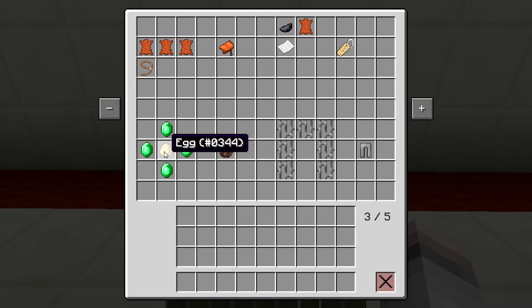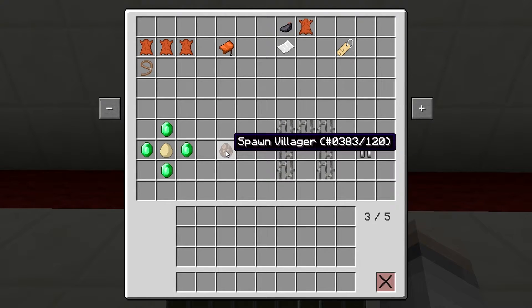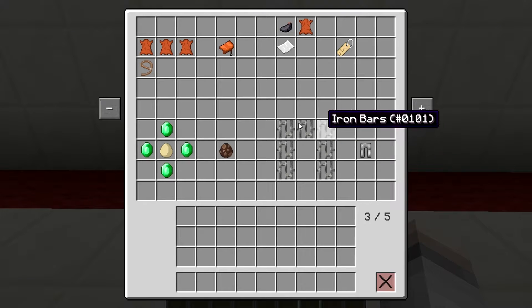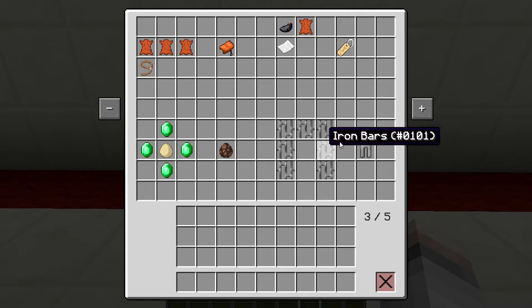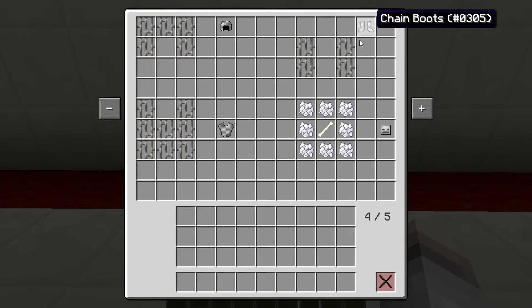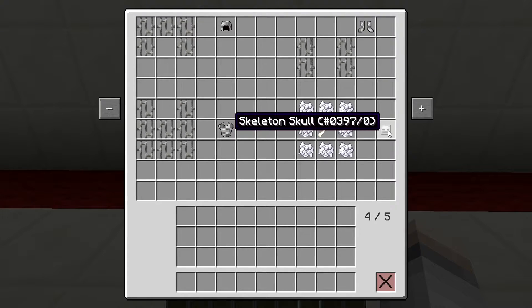You can even spawn your own villagers, so you don't have to walk around to find a village. An egg surrounded by emeralds gives you the villager spawn egg. You can also craft chain armor — it uses exactly the same crafting pattern as iron armor, you just use iron bars instead of iron ingots.